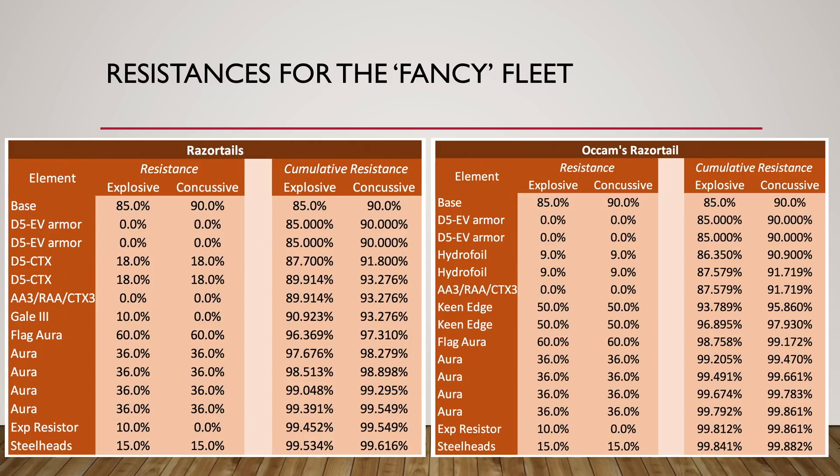For this fleet I'm planning to build, the regular Razortails without a crew will have 99.4% explosive and 99.5% concussive resistances, plus 48% splash damage reduction. The flagship will have 99.8% on both explosive and concussive, 82% evade, and 52% splash damage reduction — so it should work pretty well.